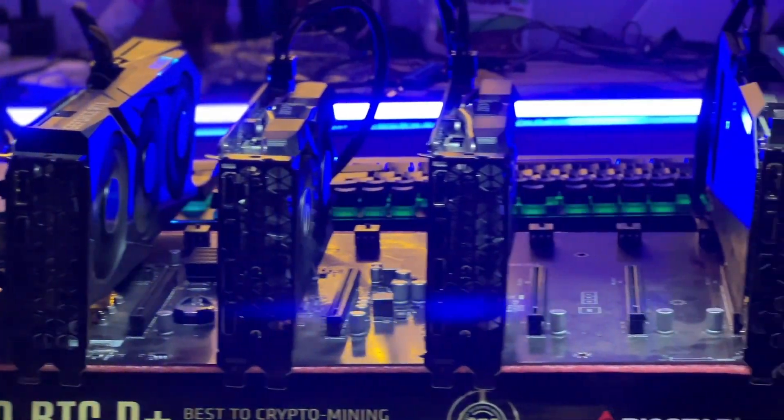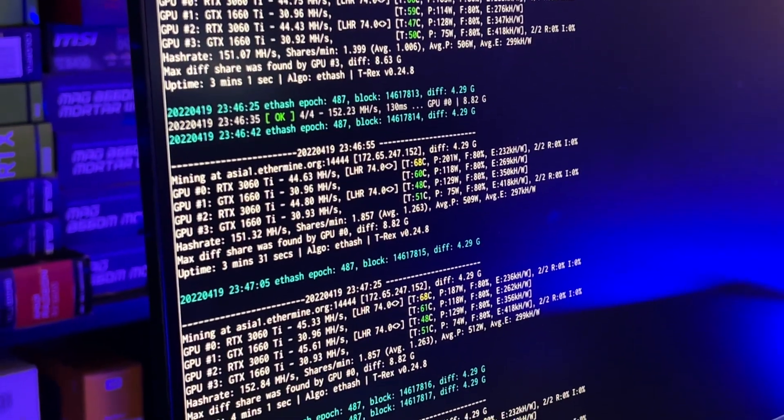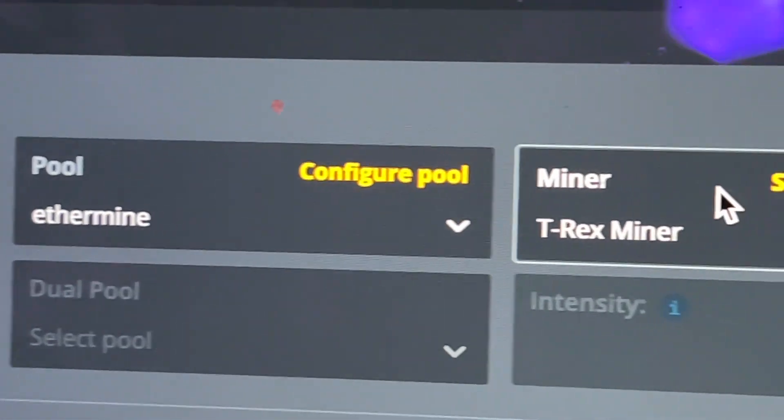Back to the video. In the setup for our test, we are running 4 cards — the 1660 Supers, which are not LHR bound, and the 3060 TIs, which are LHR bound. We are going to unlock them on Gminer, LolMiner, and T-Rex Miner. After testing with the new LHR unlock, the hash rates have gone up.